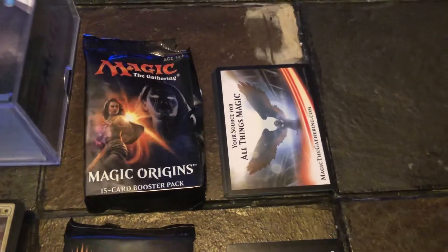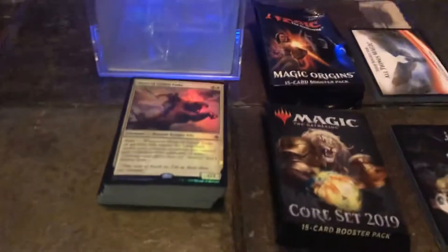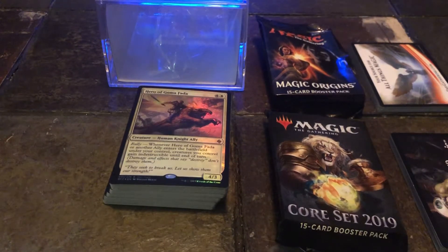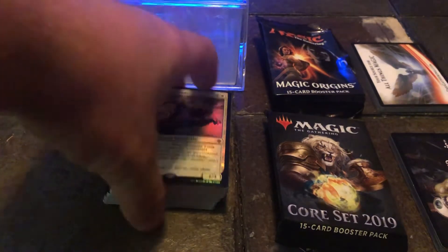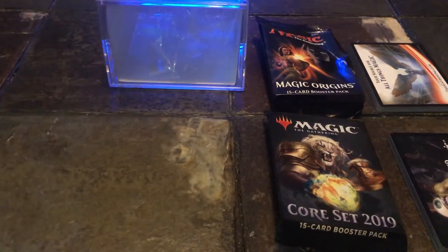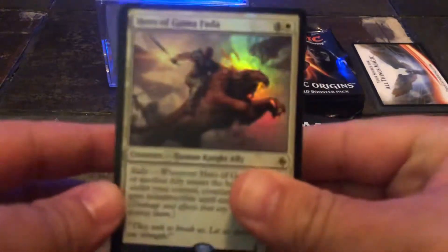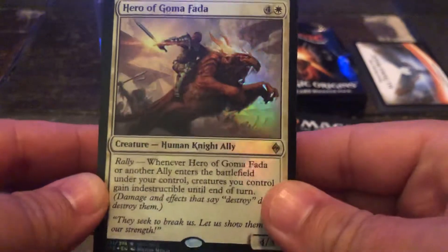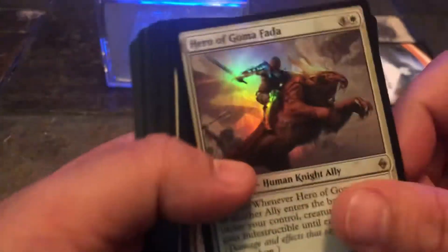Seeing as how I'm still learning Magic, I'm not going to pretend like I know anything about the values of these cards. That being said, if y'all have any questions about them, let me know and I'll be sure to reach out to our notorious villain Jeffrey Thrash and get him on here to find out exactly what we pulled. The deck we have here — I'm assuming it's the Hero of Goma Fata — okay, it's a human knight ally, very nice. Let's dive in.